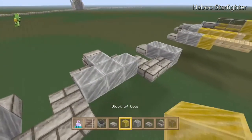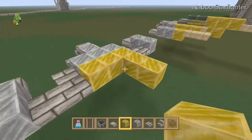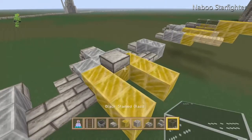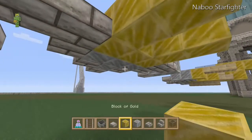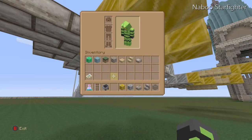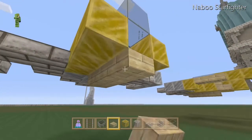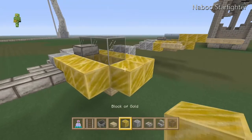Then after that you go to the gold and you make a row of 3 in total. You put a slab on that one and then 2 blocks of glass for the cockpit and go underneath and get some birch slabs and then put a row of 3 underneath the gold and then cover up that.